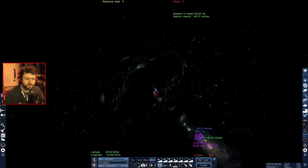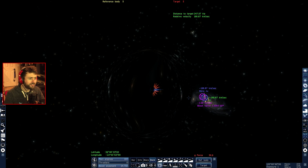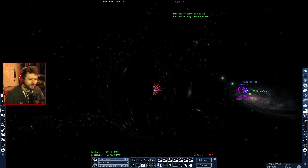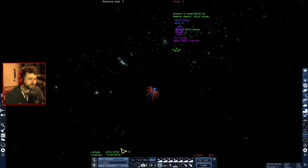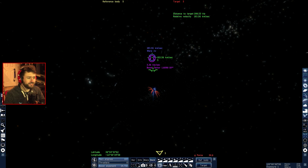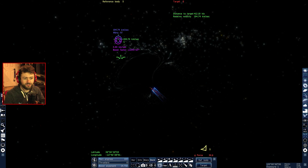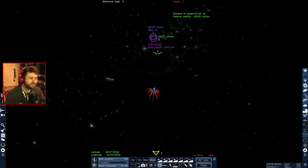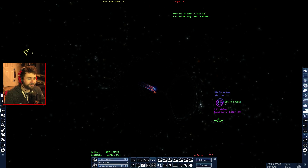I didn't realize I can take off those green indicators — they were all over my screen and I wasn't really using them, so now it's a much clearer picture. I wanted to get to a speed where I can see all the different galaxies flying past me and maybe even reach the edge of the universe with my ship.